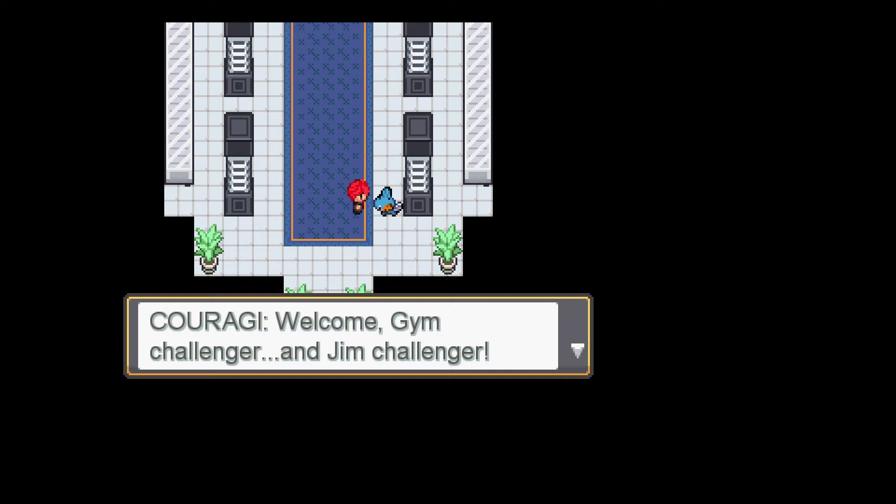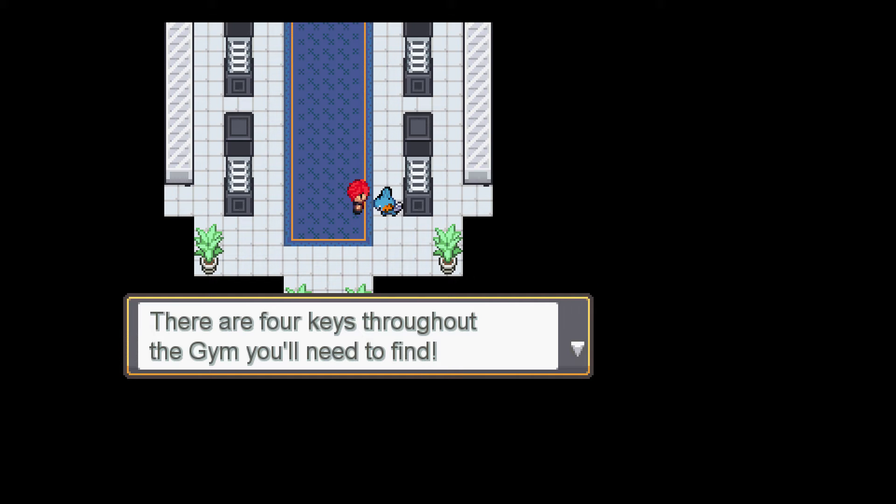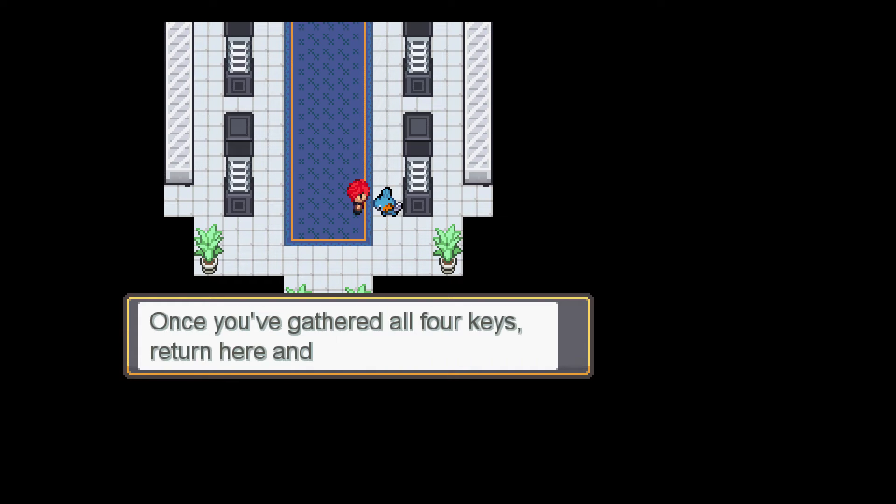Welcome Gem Challenger. My name is Corgi and I'll be your guide. Is there anything you'd like to know about this gem? There are four keys throughout the gym you need to find. Each key is in a different room, and you have to battle the trainers who hold them. Once you've gathered all four keys, return here and place them in the key slots.